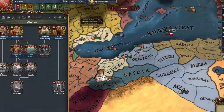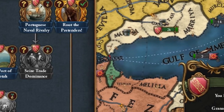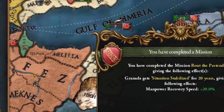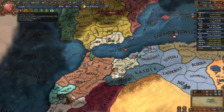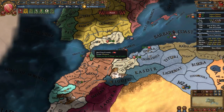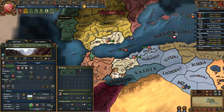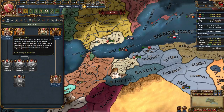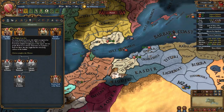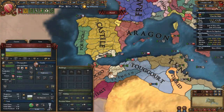Regardless of how you solve the secession crisis, you can now complete the mission Rout the Pretenders to give yourself a boost to manpower regeneration. We can now also complete two additional missions that will give us much-needed development, claims over all of southern Iberia, and a ridiculously powerful general. To complete the first mission, The Plight of Our Kin, we must boost our stability to plus two and give 30% of our stated provinces to the Ulema estate. In this case, we will give the Ulema the province of Jabal Tariq.